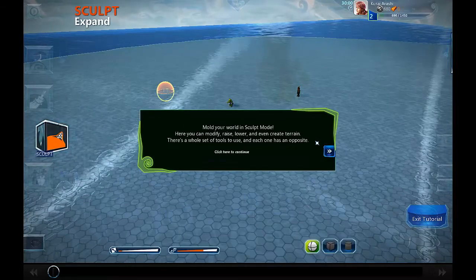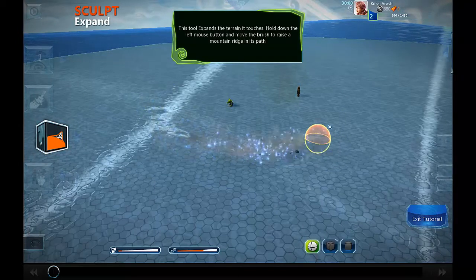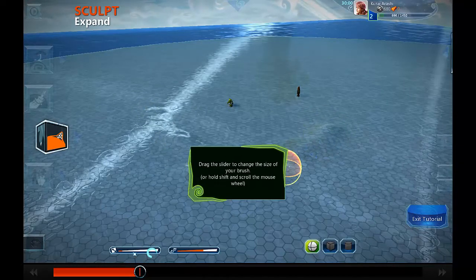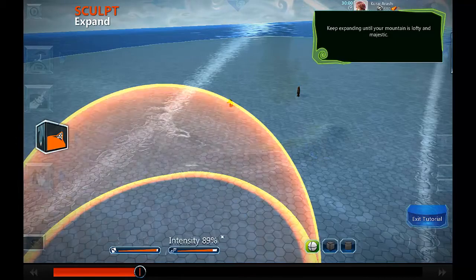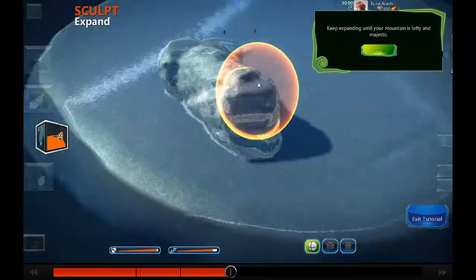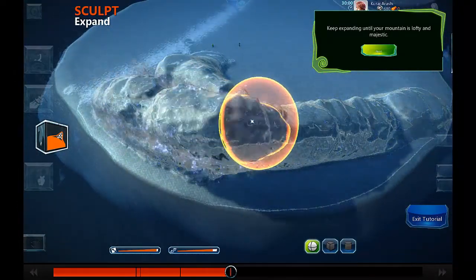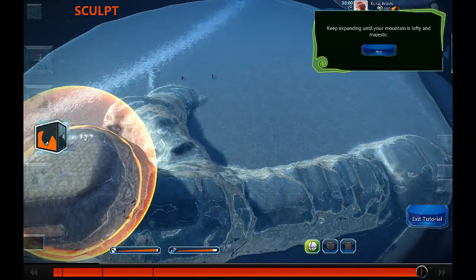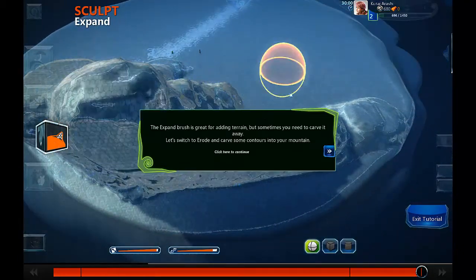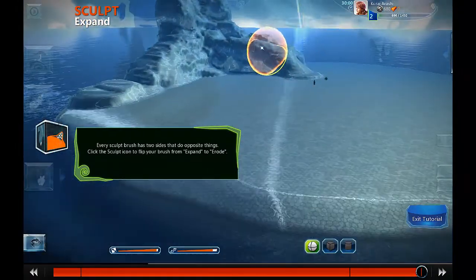Let's go to sculpt mode. Here you can change the size and intensity of the brush. You're able to add terrain — keep expanding until it's majestic. Let's go next. That's a majestic mountain thing.